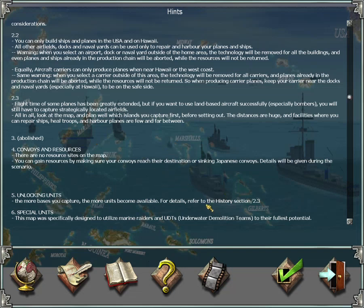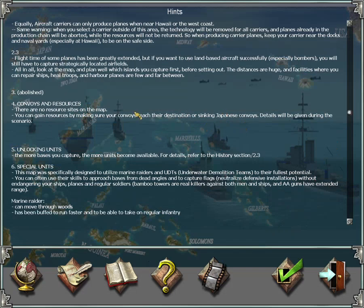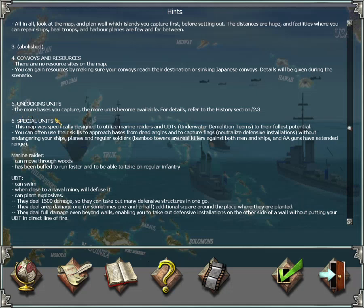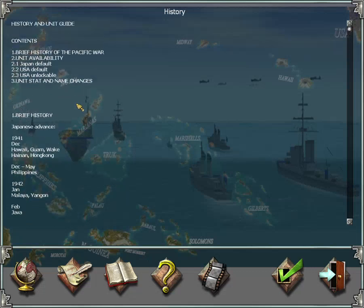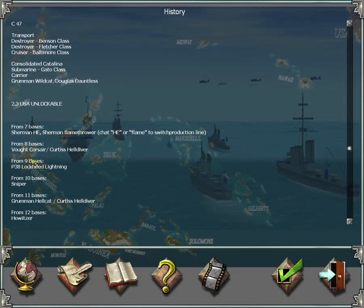There are no resource sites on the map — no resource dials or citizens. You can only gain resources by protecting convoys. Later, there will be convoys sent from the USA to Australia that you must protect; when they reach their destination, you get resources. Also, when you sink Japanese convoys, you also gain resources, representing the shifting balance of power. The more bases you capture, the more units become available — you can see the full unlock list in section 2.3.